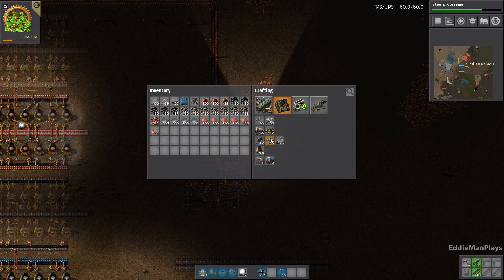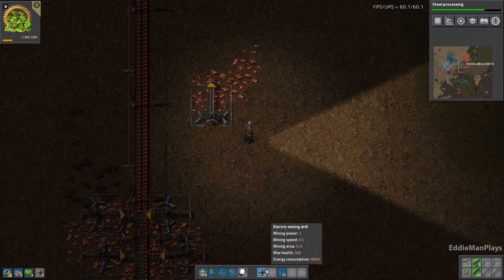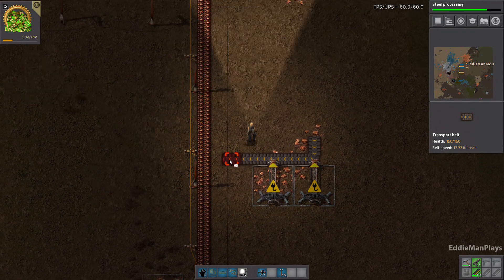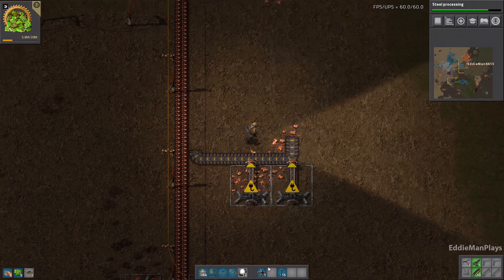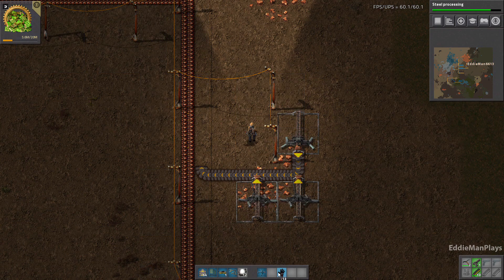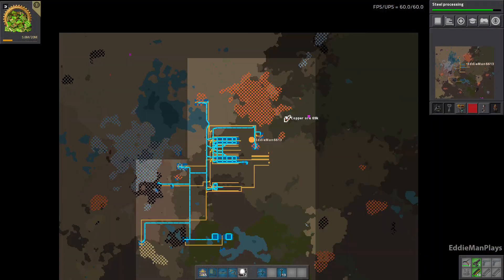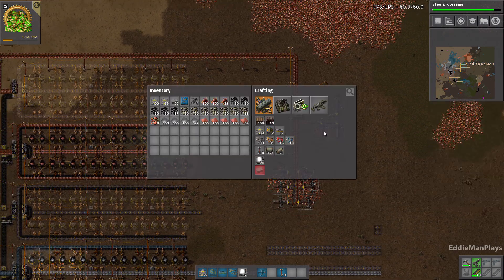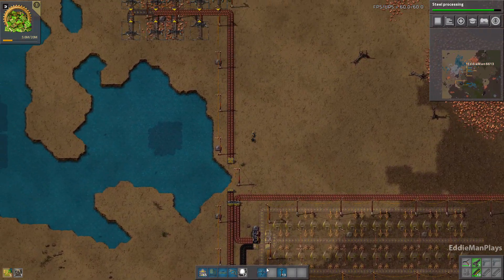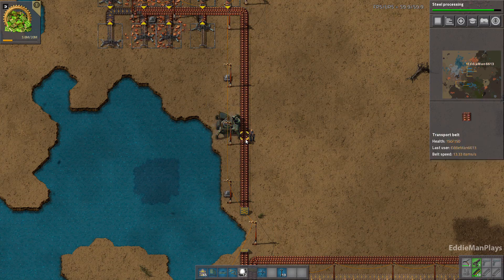Let's craft two more of these and then we'll just place a triple miner here, and then we'll just add that into the belt there. That mine is at 7.1k. I wanted to put a radar up here, so let's go ahead and do that — we'll just throw it up here by the river. I can squeeze it in right there.